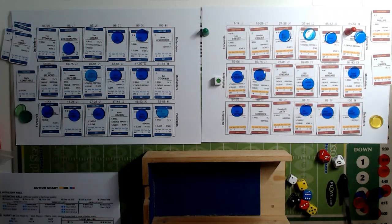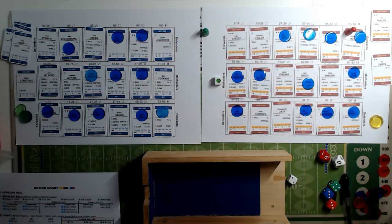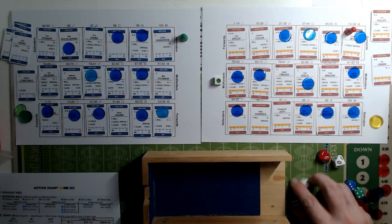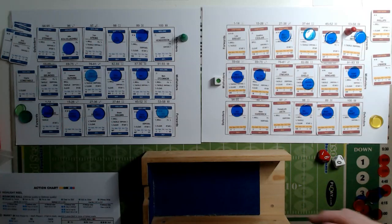Impey is a one so he's going to miss. On the miss chart, an eight means he pulls it left, so Impey gets a behind - the first point on the board for Hawthorne in the second half. They're leading six to twenty-two. Geelong have the ball in their own defensive fifty.